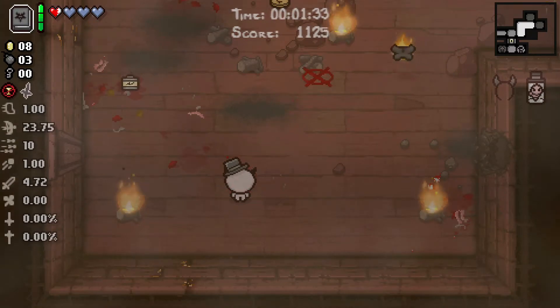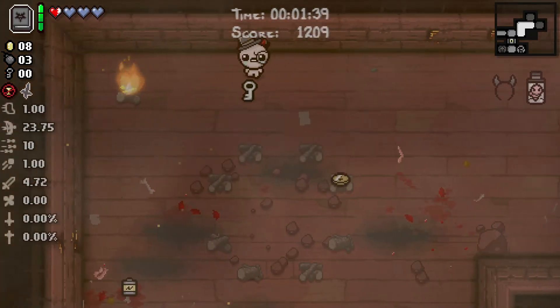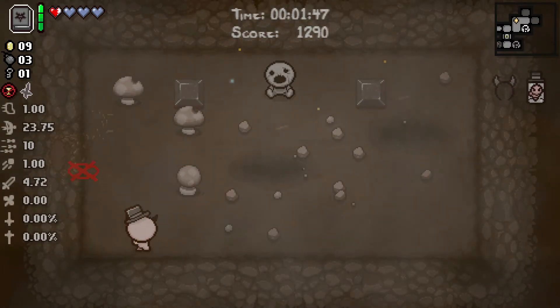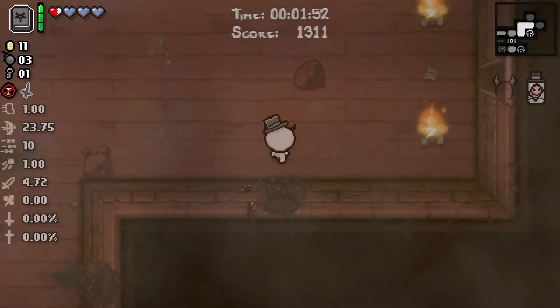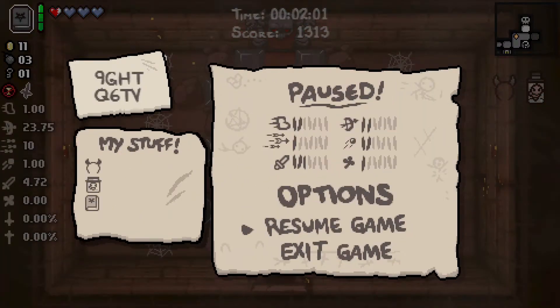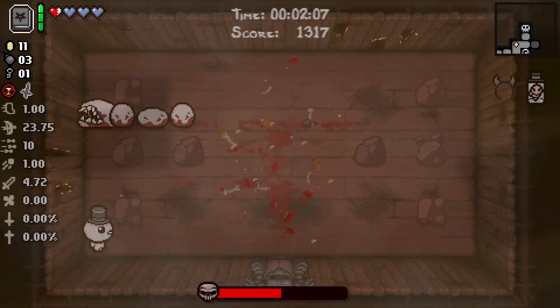There's the secret room. One more thing to mention is that Epic Fetus — wait, not Epic Fetus, it's Doctor Fetus, I always get them confused. Either of these two items synergize well with bomb upgrades. So those are going to be your go-to items to find.